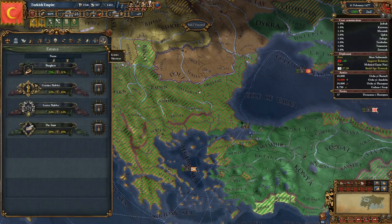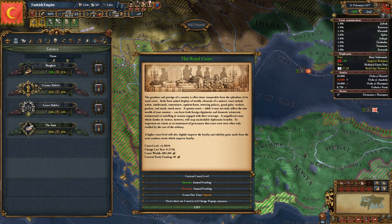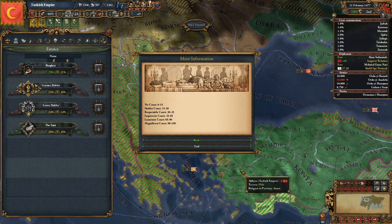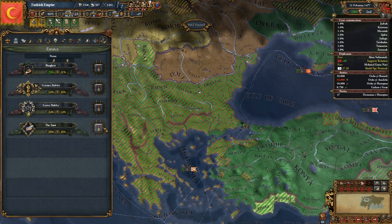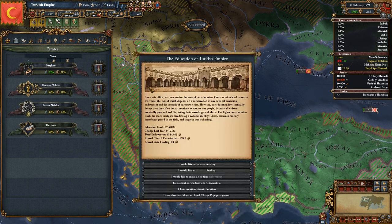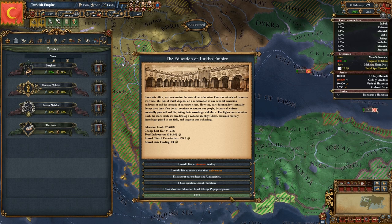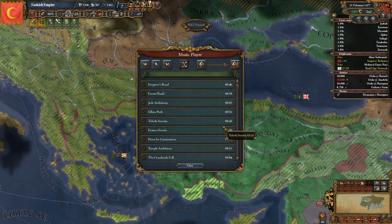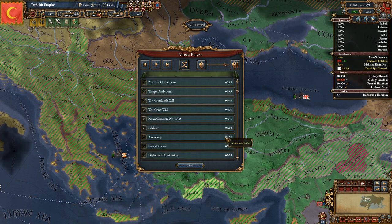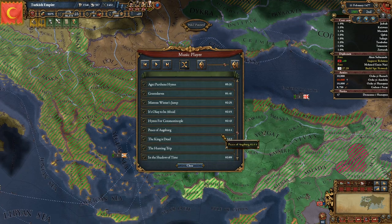The mod also features court and education expenses, where you have to ensure your seat of power and the scholarship systems in your country are up to standards. Low funding causes penalties and high funding causes bonuses like better diplo relations and faster AE decay for a nice court, and better army tradition and cheaper tax for good education. These values change slowly over time and represent a persistent cost you have to finance or cut back on depending on your goals. Mayo also has a new musical score covering underserved areas of the game, like medieval hymnals, New World songs, and Asian melodies.